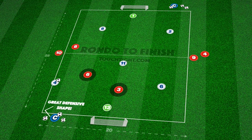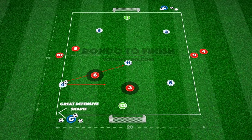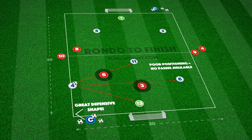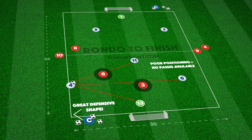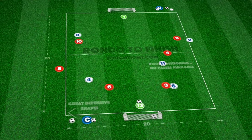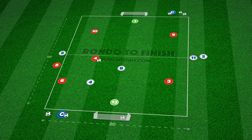Defenders must work together to close passing lanes and be ready to intercept passes when attackers don't create effective angles. When possession is won, they can combine to finish quickly, triggering a switch of team roles within the practice.